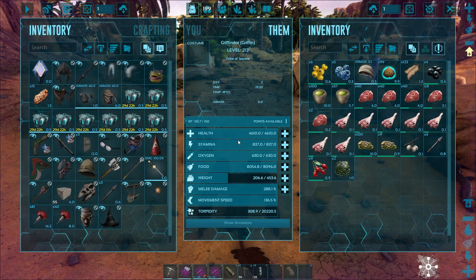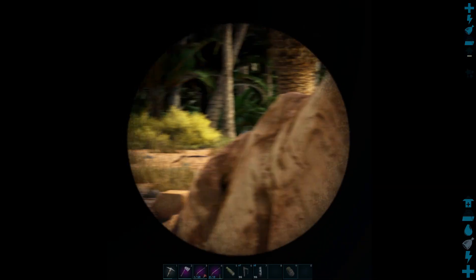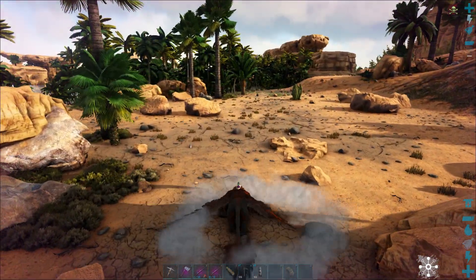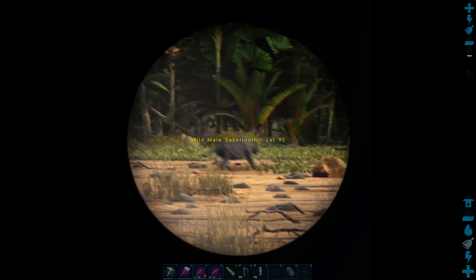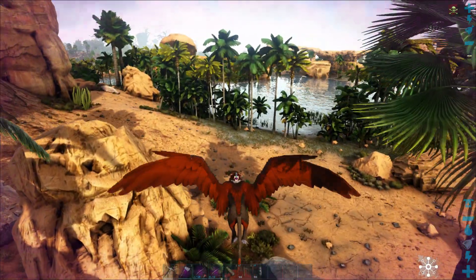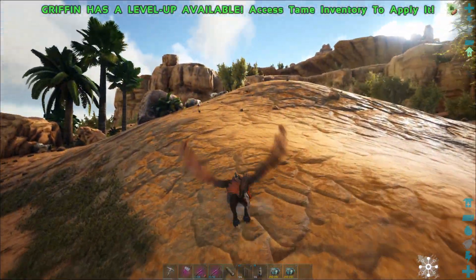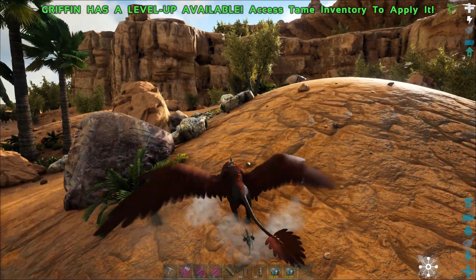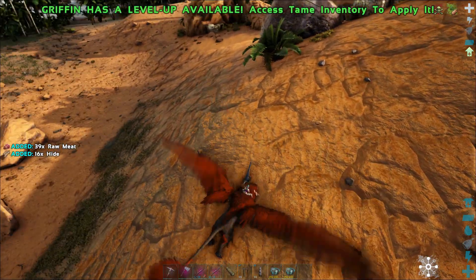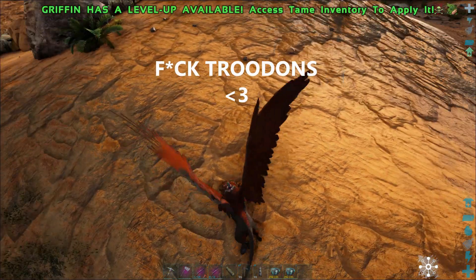Meanwhile I could probably try and go for something else, like that tiger over there. I hate tigers — I find them horrible to tame because they're so damn fast. Male Sabretooth? No, we're not going to tame a Sabretooth, that's too bland. We're going for something else. Since the taming process is still going on, we'll just start to destroy everything that is not something we are taming. There are Trodons around, so we can just kill them — the world will be a better place without Trodons.